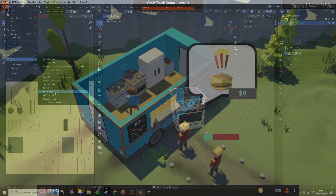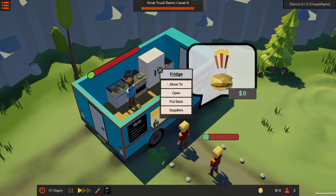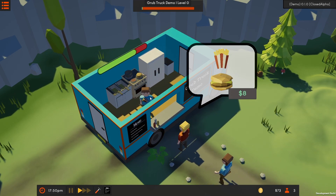I've also fully scripted all of the appliances, so you can see that the fridge correctly stores the ingredients, the oven and the deep fryer then correctly cook the items, and you can then serve the items to the customer if they requested that in their order, which is visible in the order bubble.